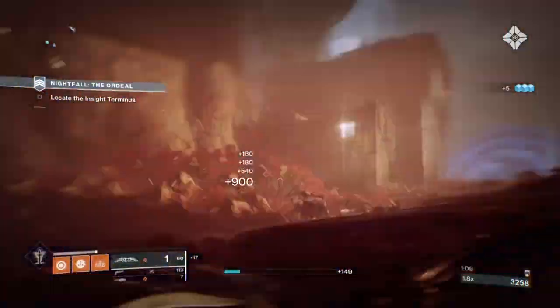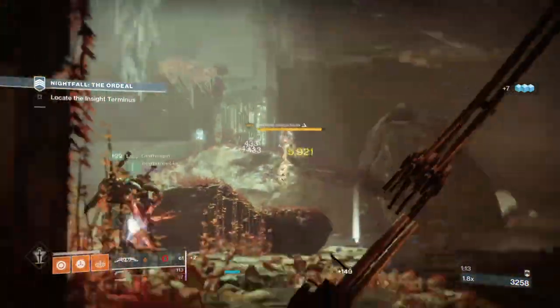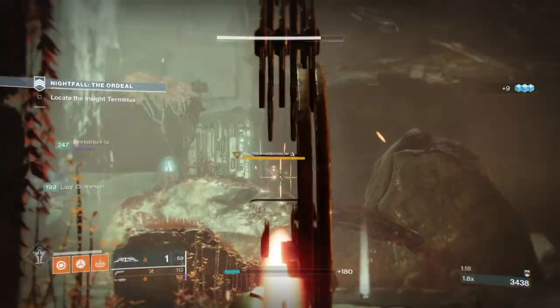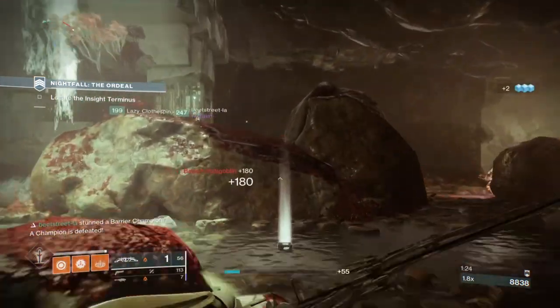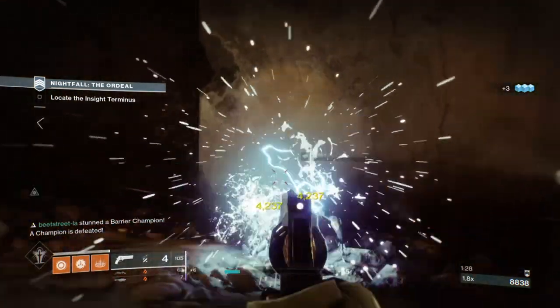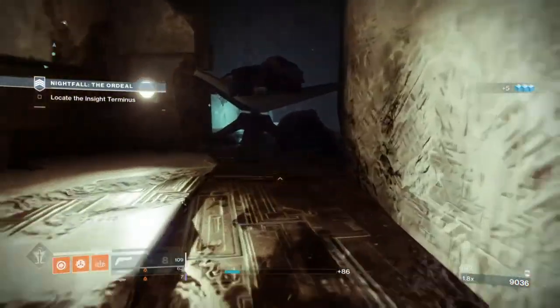I've seen many end game Well of Radiance builds used for all sorts of content, and I've dabbled in this area for team support too. But the majority I see are very simple in design and don't dive much into the active support role that can be useful for both support and DPS for the user alone. To me, there isn't much worth building around just a simple support build, as it can do a lot more if we put our minds to it.